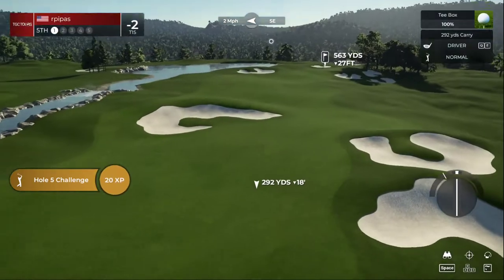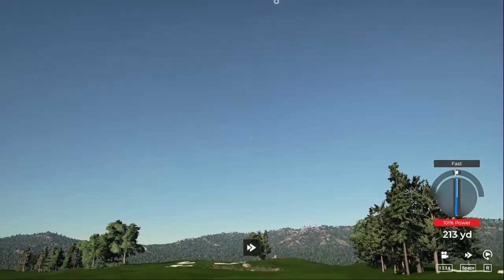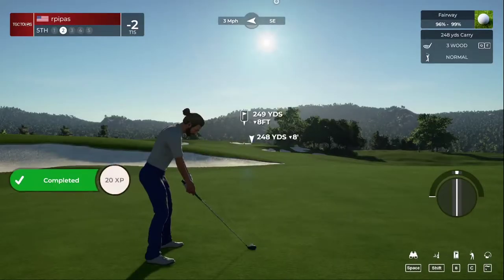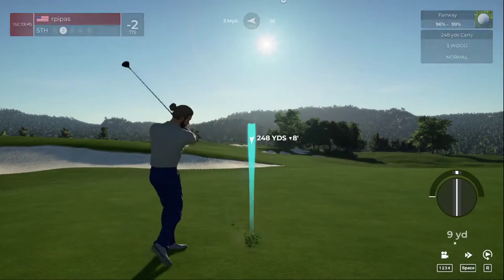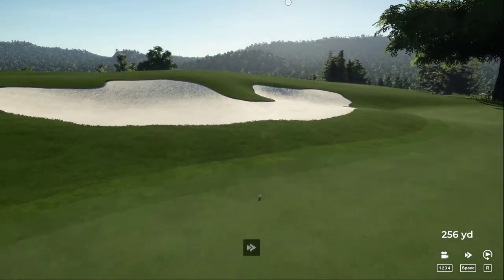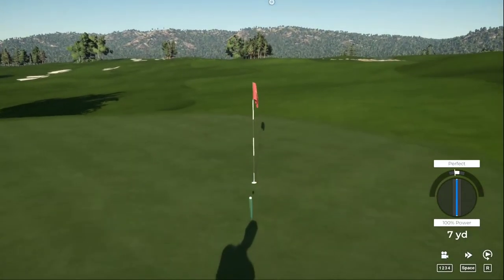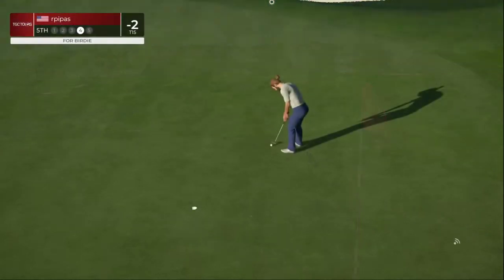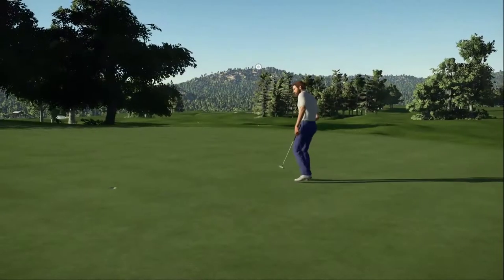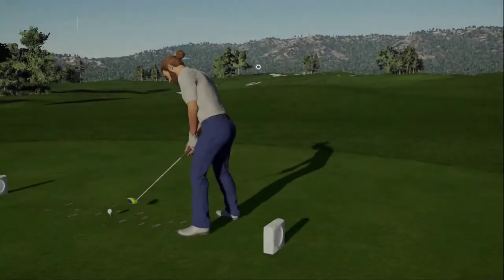Starting off pretty solid. That swing was to die for. We've got about 250 yards to go here. Alright, we're up at it. Setting up here now for our third shot. This one for birdie — oh, it's getting there. Three under, we'll take it, it drops for the birdie. You brought things down to three under after that hole, hole number six.